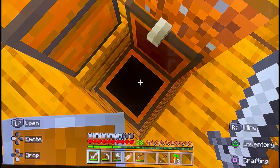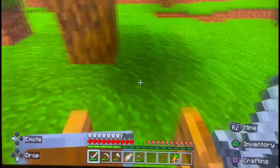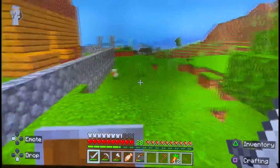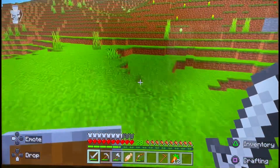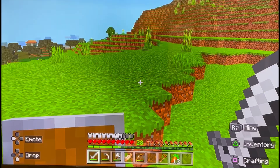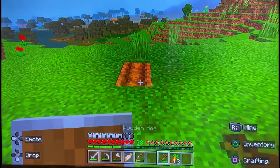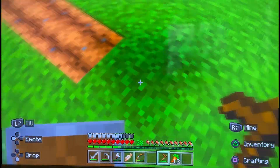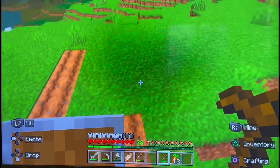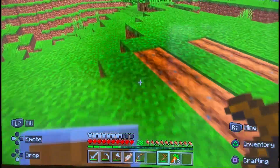I only need that. I have two extra doors, so where should I build my farm? Let's see, probably like right here — looks like a good spot. I think I have a shovel on me... no. All right, so I'll just build it like this. All right, let's do that and then do this.